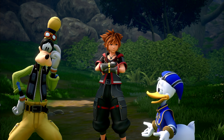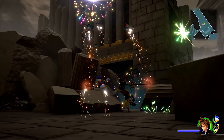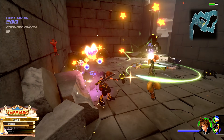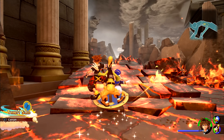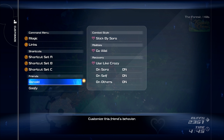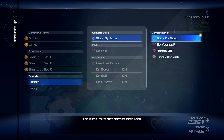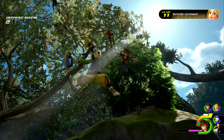Sora is always flanked in combat by companions Donald and Goofy. Donald blasts magical spells from his staff while Goofy rams enemies with a shield. Although players don't have direct control of either of them, they can influence how they behave on the battlefield. For example, Donald can be ordered to automatically use healing magic when an ally is injured, or Goofy can be told to rush after enemies or stick close to and defend Sora.